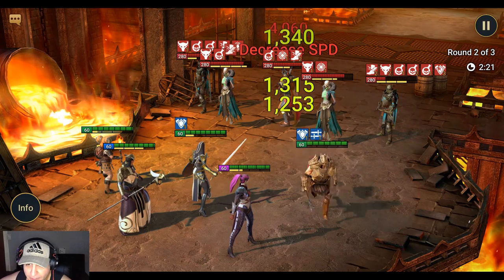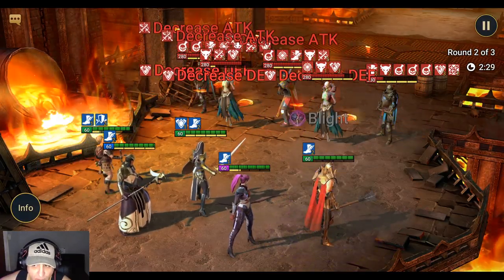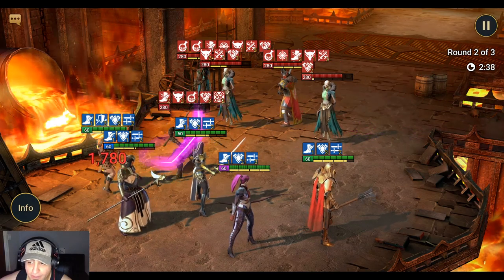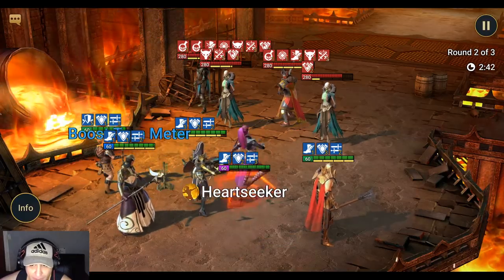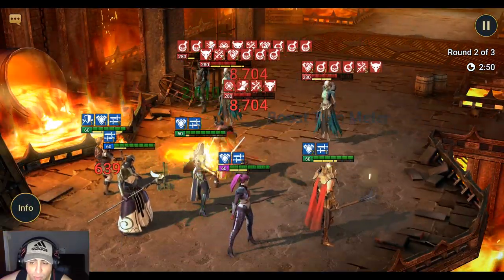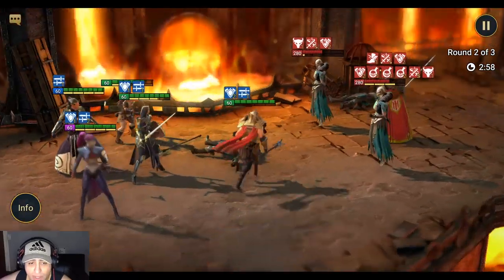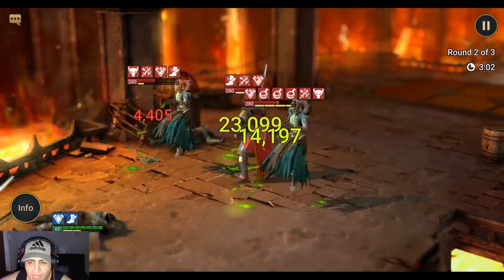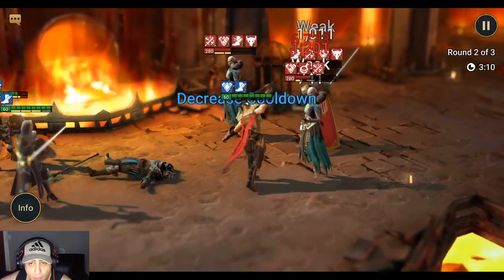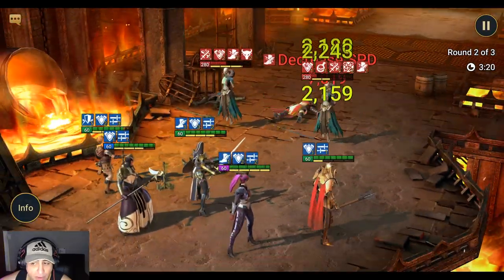The counter attack mechanic is great for this dungeon — whenever Phyro attacks the whole team, everyone with counter attack retaliates and quickly chips down his shield. I'm using Martyr for counter attack as well as her AOE provoke for the first two waves. Since there are only three AOE counter-attack champions — Martyr, Valkyrie, and Skull Crusher — for those who don't have them, you can substitute with single-target counter attack or champions who apply reflect damage on all allies. Reflect damage counts as one hit per champion. Jizo is given to all players at the start and is a solid option — he has a double hit on his basic and his A2 places a shield and counter attack on an ally, with a bonus turn granted after applying the buffs.